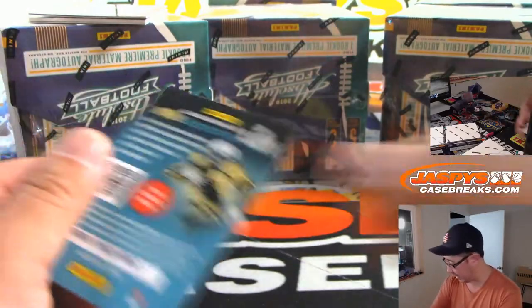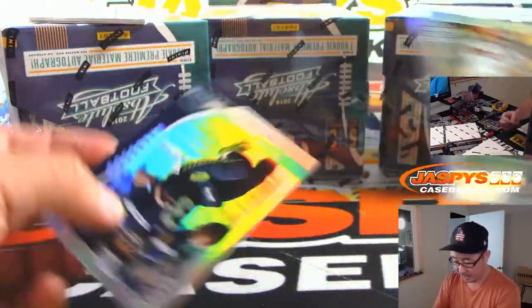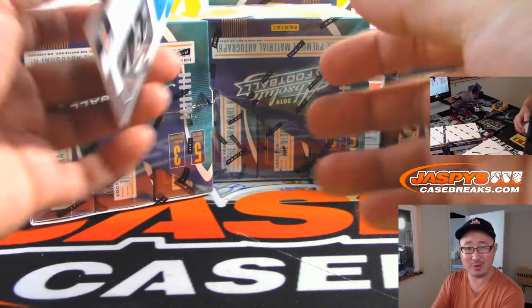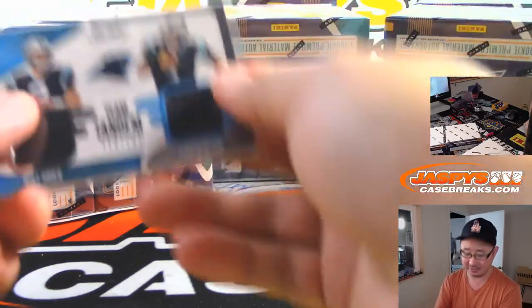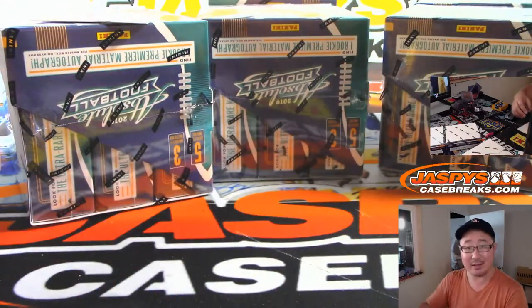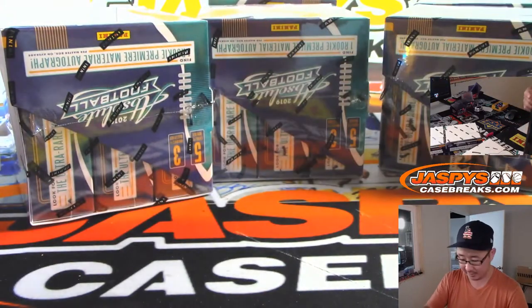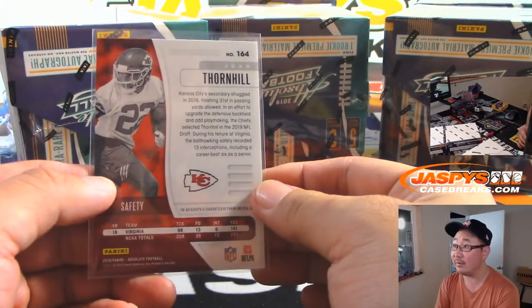There's Nick Bosa to 75. There's Baker. There's Russell Wilson. Team Tandem 150 to 199 — Will Greer, Cam Newton dual relic — NFC South, Randy. And then we've got Juan Thornhill, 35 out of 50. That's for the Chiefs — AFC West, Josh Callahan. Nice.